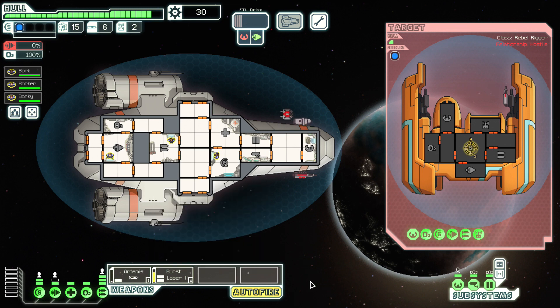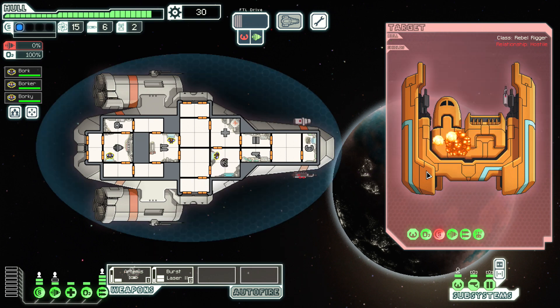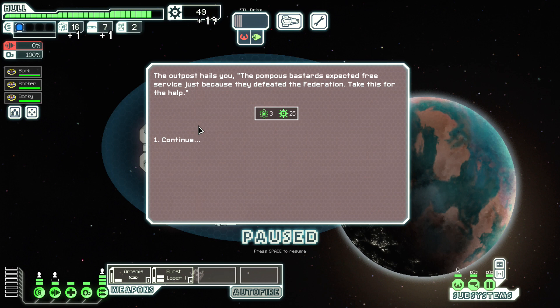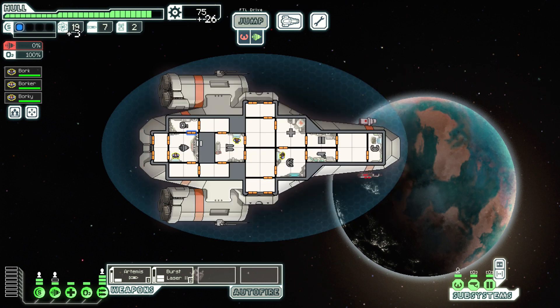Do missiles just not hit shields — is that the difference? If you can time it like that, you can either time it or set it to auto fire. If you time it, you can have your laser going and then send a missile to do massive damage only if their shields are down, otherwise you're just wasting the missiles.